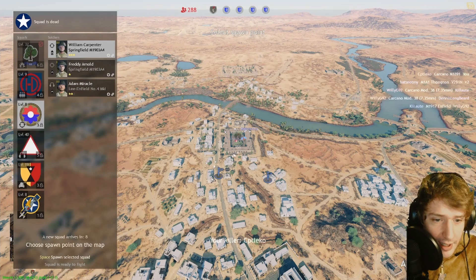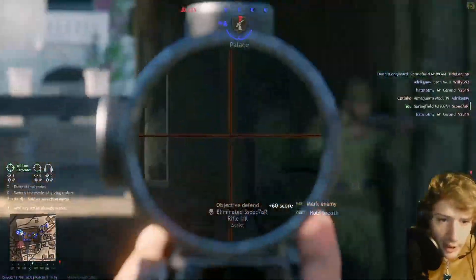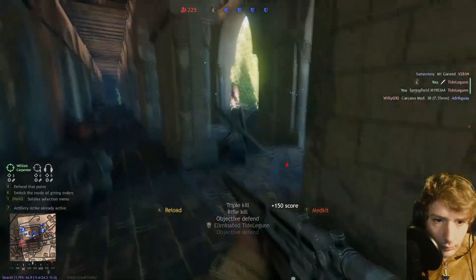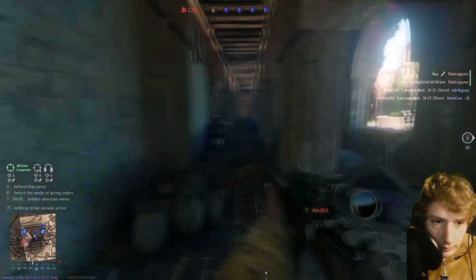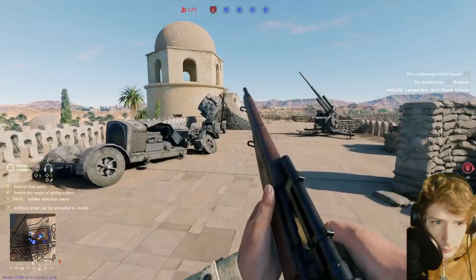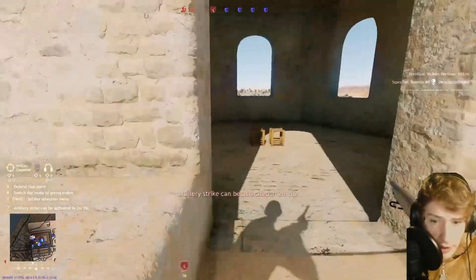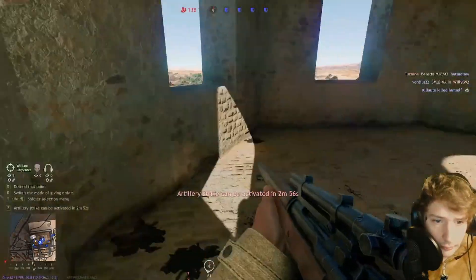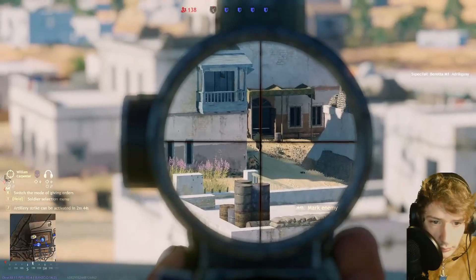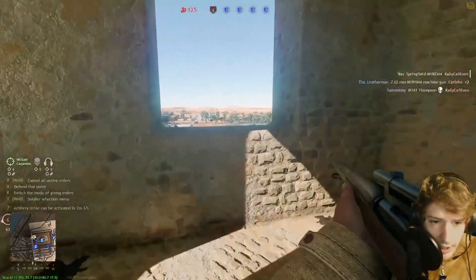We're going to play sniper squad instead, so that when we do eventually get forced off the MG we're still going to be effective at range. Oh my god, get dropped! We're just running through them right now. They've taken out the MG nest on that side, but this is still an absolutely crazy good vantage point to snipe out of. You just stay there, little radio operator.